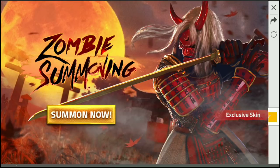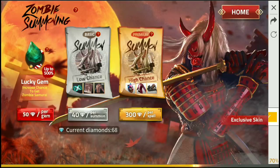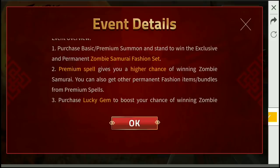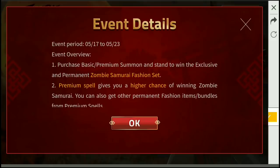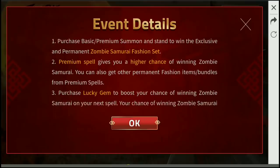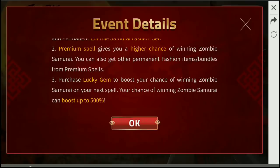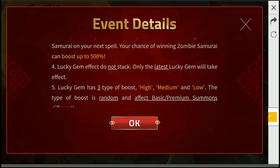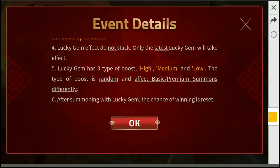If you use the Lucky Gem with the Zombie Samurai, you can use the Wipe. You can try the Lucky Gem. So let's go to the Basic Summon. If you use the Premium Summon there is a Wipe, but you can also use the Basic Summon.